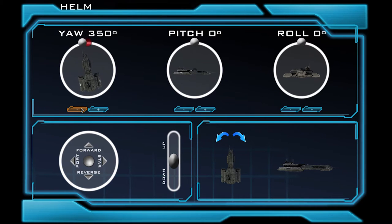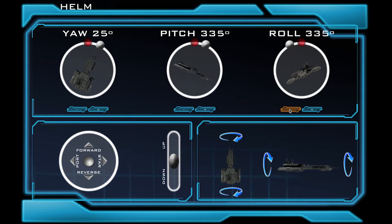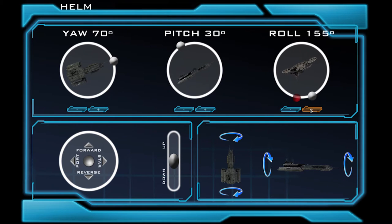We have our yaw, which moves our ship left and right. As well as our pitch, which moves the ship up and down. And lastly, we have our roll, which rotates the ship. Sometimes the computer requests that we change our yaw, pitch, or roll to avoid weapons fire or move on a new course. When we do this, we see that the red dots move. You will have to line up the white dot with the red dot. After we do this, our ship is now aligned on a new course or aligned to dodge the weapons fire.